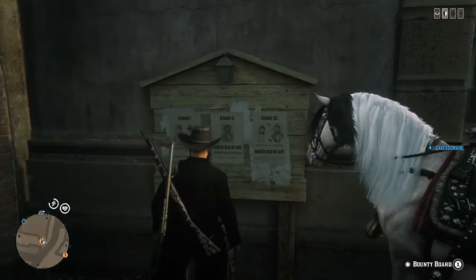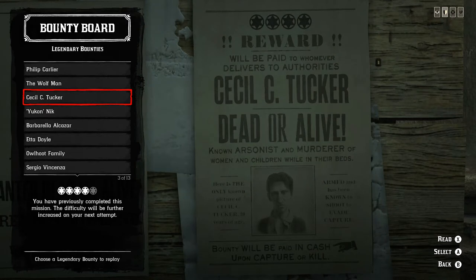Step 1: Go to any bounty board. Step 2: Select the Cecil C. Tucker Legendary Bounty.